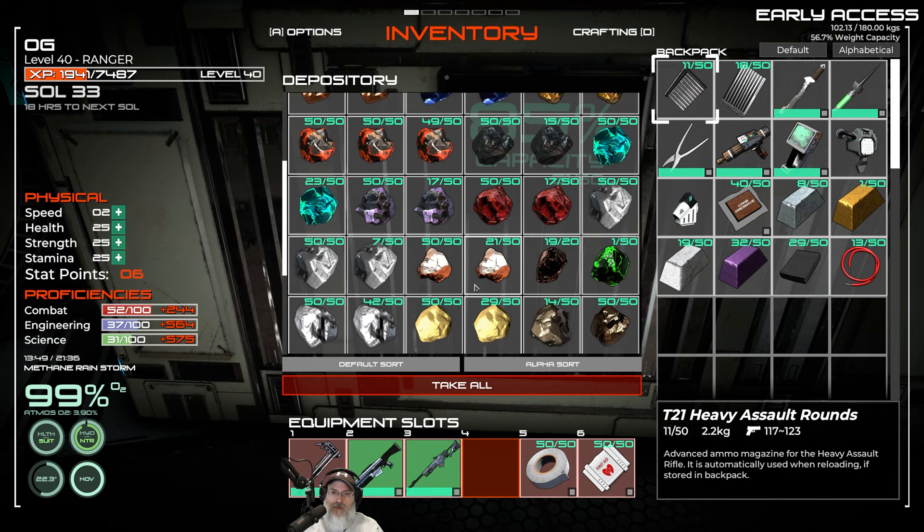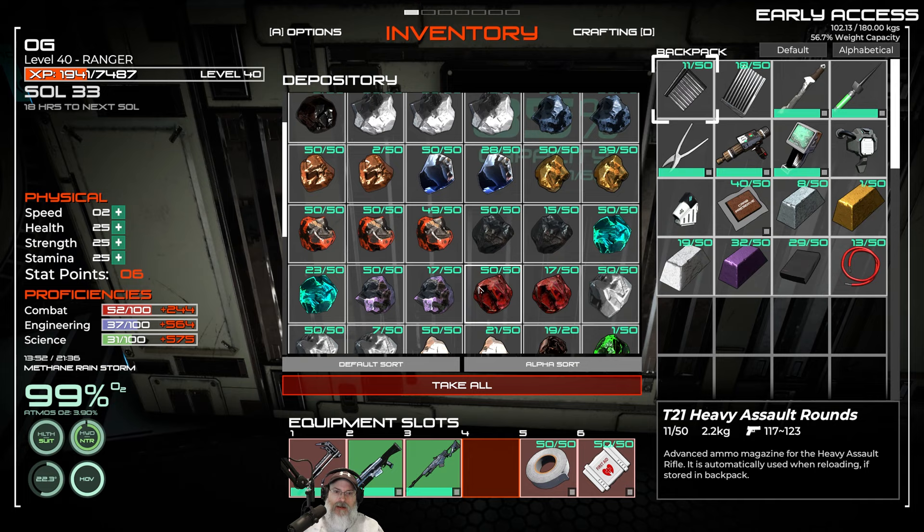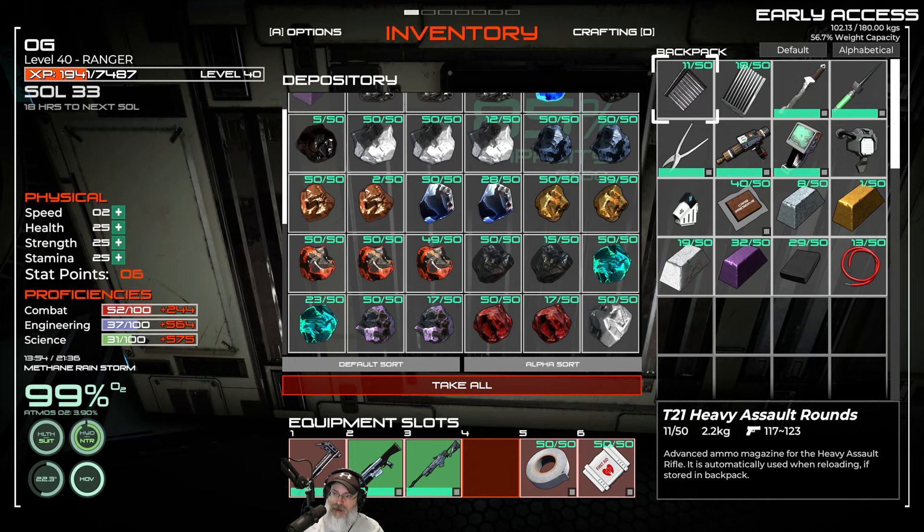I have quite a few minerals, and the way I'm approaching the list is that I'm putting together all the raw ore first. I have all the raw ore that I need and it's already on the ship so I don't accidentally consume it making something else. Now I'm working on the alloys that we need.